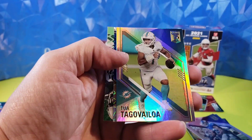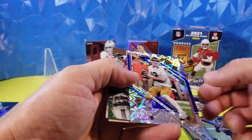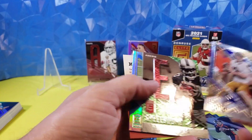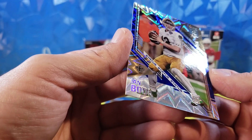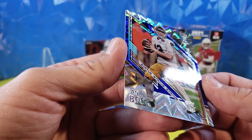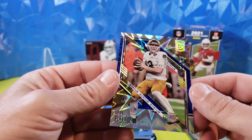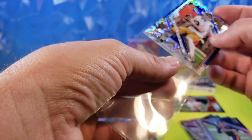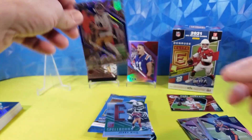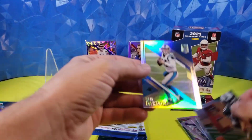Drew Lock — I don't know anyone who's going to like that card. Tua Tagovailoa, second year. Ian Book — and we got the E and Jerry Rice Spellbound, and a Sam Darnold. Now let's take a closer look at Ian Book's rookie — 271 out of 275. This is the Status parallel, which is a cool looking card. I'm not going to lie, I like that a lot — very cool. Rookie quarterback, can't go wrong with that. So I'm happy with that hit, and I believe one of these are guaranteed in the box — either the Status or the Aspirations.